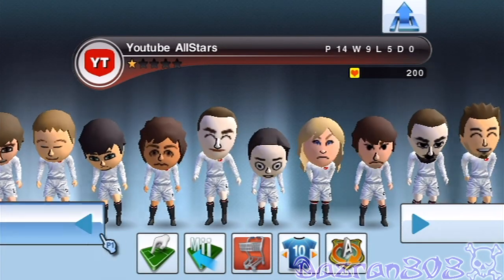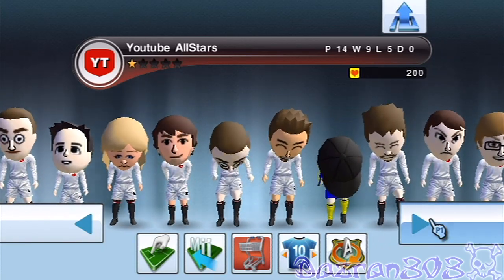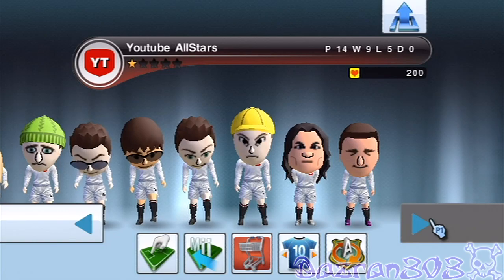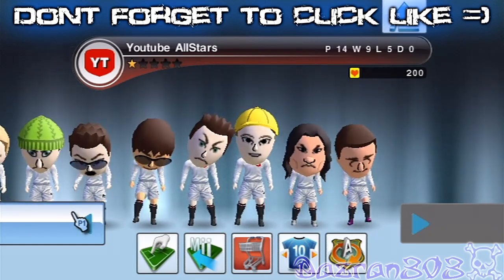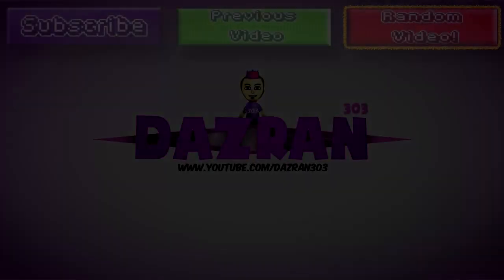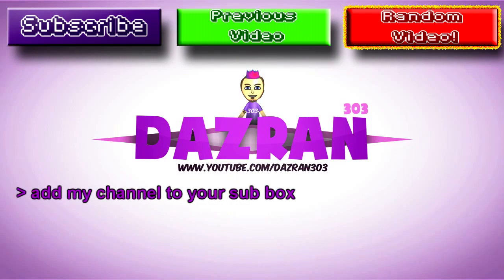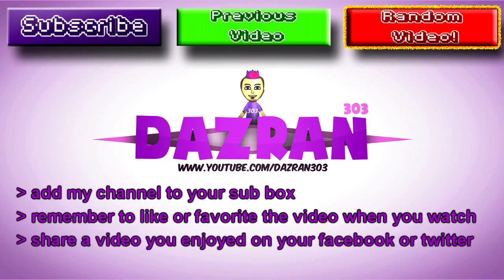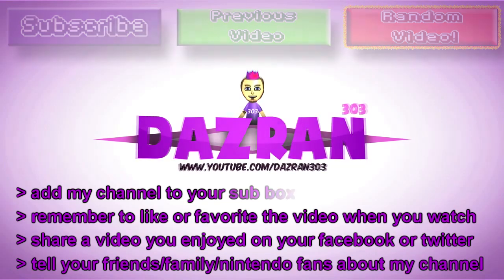So that's it for the episode guys. I hope you enjoyed the match against North West London — 4-3. Remember, if you want your Mii to feature in this YouTube All-Stars team, all you have to do is send me your Mii by adding my Wii code which is in the description of this video. Thanks for watching — there'll be more gameplay footage on my channel, and I'll be doing online gameplay as well as a Champions League tournament with this team. To help out the Dazzaran 303 channel, you can add my channel to your sub box, click the like button, share a video on your Facebook wall or Twitter, or tell your friends and family about my channel. See you soon and I love you.